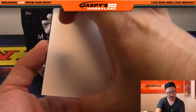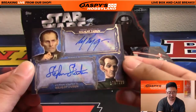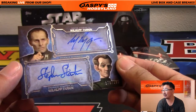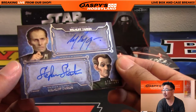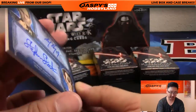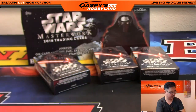And the hit — we've got a dual autograph. 176 out of 199. Wilhuf Tarkin, and Wilhuf Tarkin again in the animated version. We have Wayne Pygram as the real-life version, and Stephen Stanton as the voice of Wilhuf Tarkin in the animated series. Nice dual autograph, John.